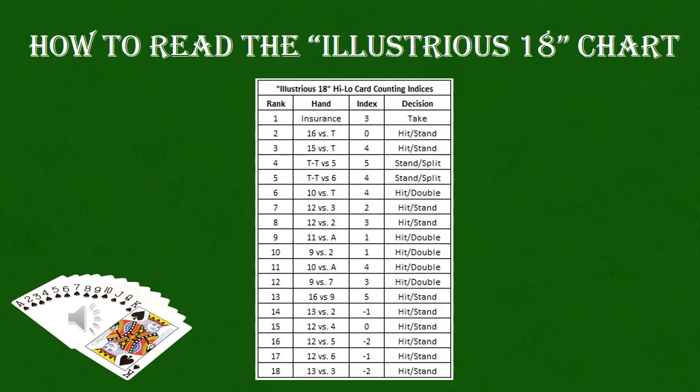The Illustrious 18 are a series of deviations from basic strategy in blackjack that you utilize when the count, using a high-low count, gets high or low. When the count gets high and a situation would normally call for you to hit, you're going to go ahead and stand. Whereas when the count gets low and the situation would call for you to stand, you would hit instead.